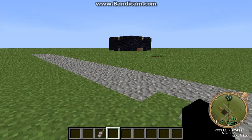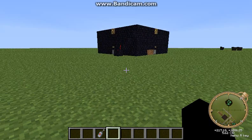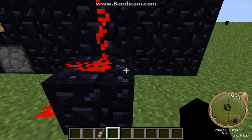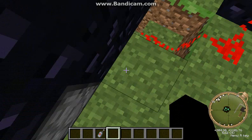I tried making one where there was fences and then they would retract, but it turns out they can punch each other through the fences. So that didn't really work. We're just gonna go up here, and my game is so laggy that I can't even fly.